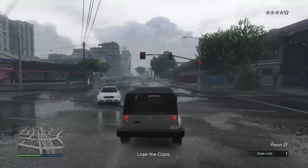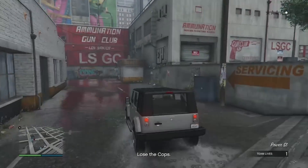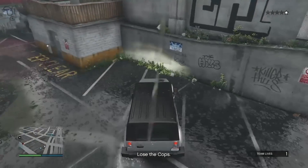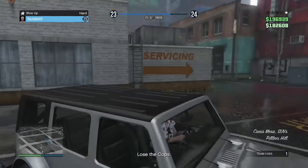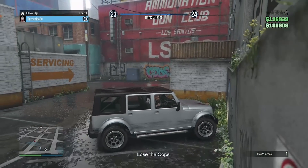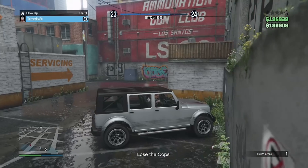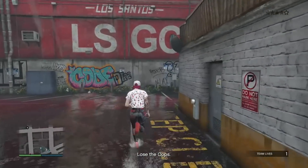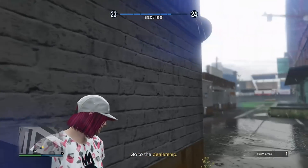All right, we are almost here. Once you get here the cops should be off of you by now. If not, go ahead and just wait a few seconds until they are. All right, I'm going to run over here — make sure the cops go off of me. All right, they're off of me now.